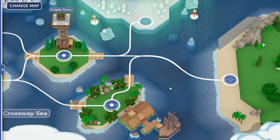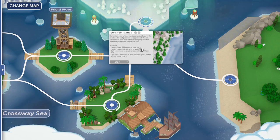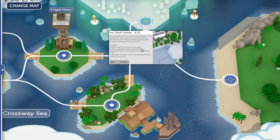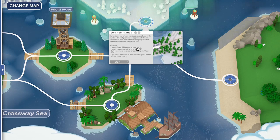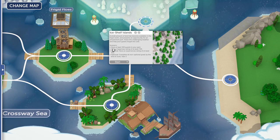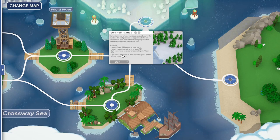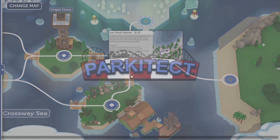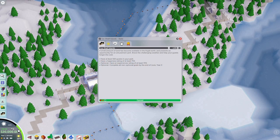Hey guys, welcome back to Park Attacked. Today we're going to be going into the next campaign level called Ice Shelf Islands. The description reads: a small amount of land has become available in the frigid north and presents an opportunity for an amusement park. Brave the challenging weather and help your guests forget the cold. So I'm assuming the cold is going to have an effect on this campaign. So let's take a quick look at the park and see what we can do.